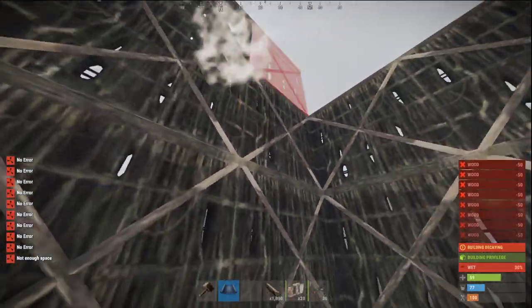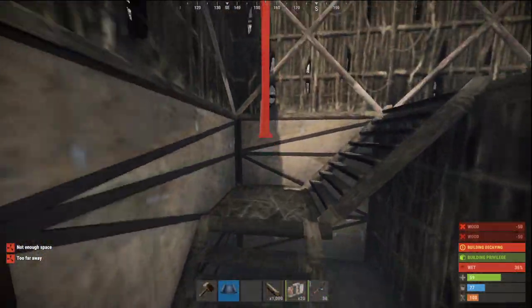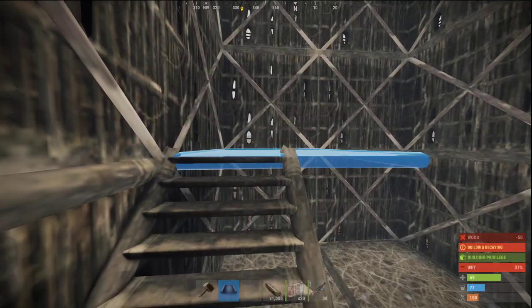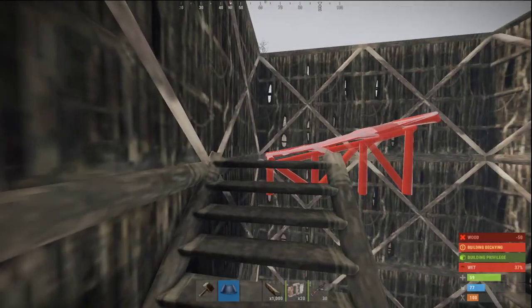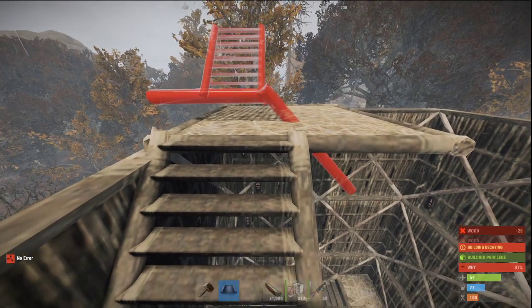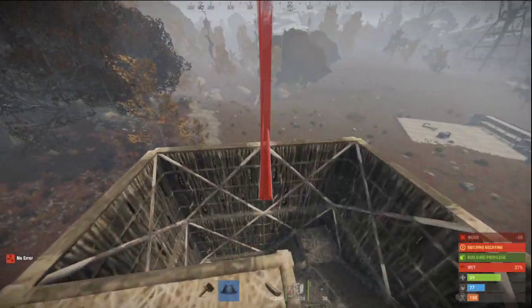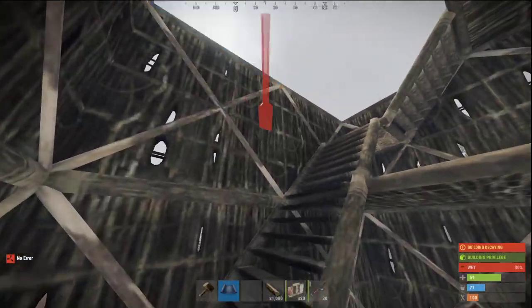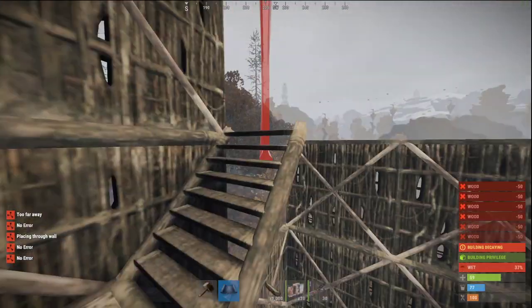We can work with twig right now, but if you play on an official server I would recommend upgrading it instantly, because if someone shoots the tower it's pretty annoying if it gets destroyed and you have to rebuild everything. We need around seven stages in the tower. We got like four right now — one, two, three — so we need three more. One, two, three — so we got seven. Then we can start building the shooting floor.